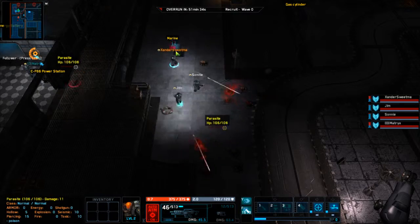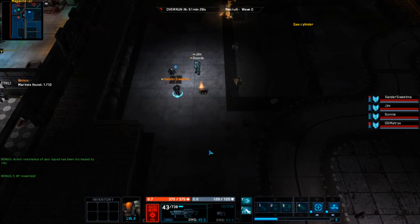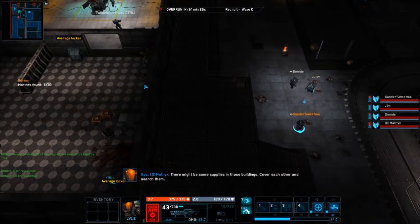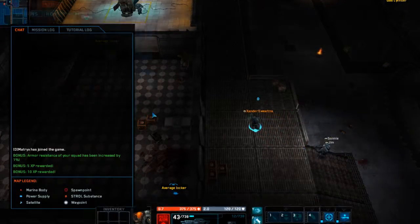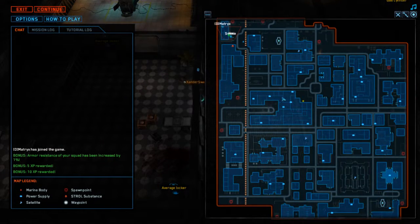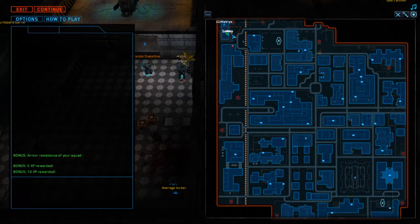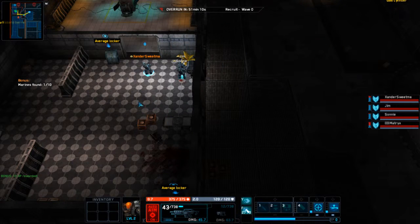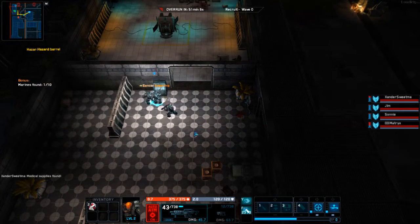Auto-aim on. I remember how to play. Grabbing your magazine. I'm going to come in with you and secure the door and very quickly have a look at the map. We've got nowhere really to go at the moment, so I think we will head back out in a moment to here and then into this power station. While I'm waiting for you, I'll just loot this locket - medical supplies, that might be useful for me.